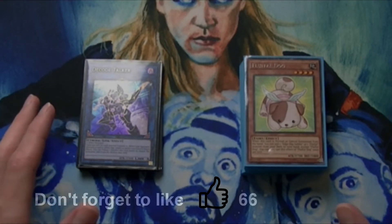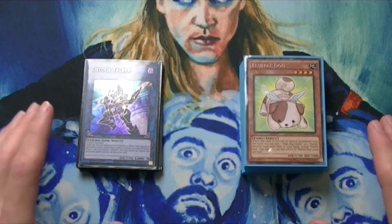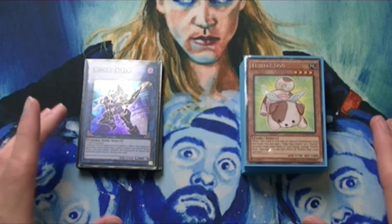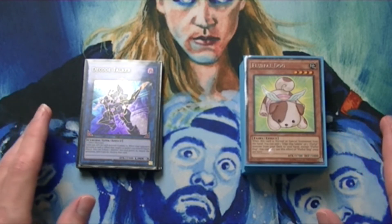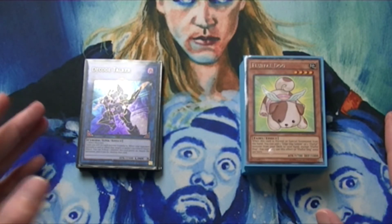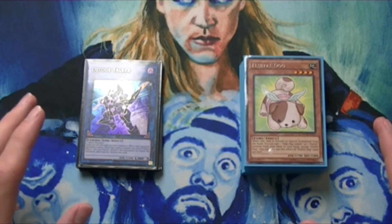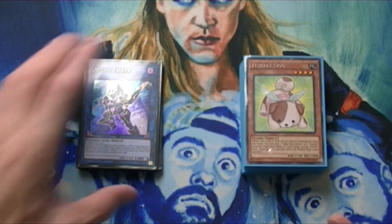What's going on guys, TCGguide here. You asked for it, so today I'm going to be profiling my Fluffal deck for the link format. Links didn't really hurt this deck too much, so I did manage to keep it a pure Fluffal deck with a few changes to the extra deck. Overall it's mostly the same deck that I was running, but let's go ahead and get into it.